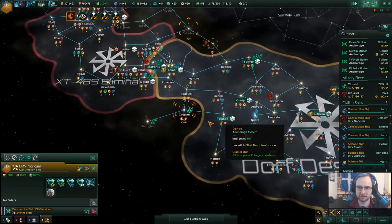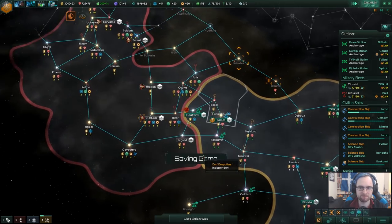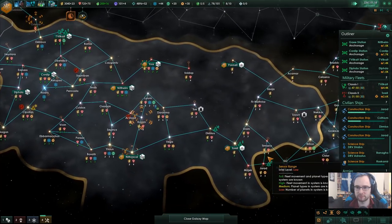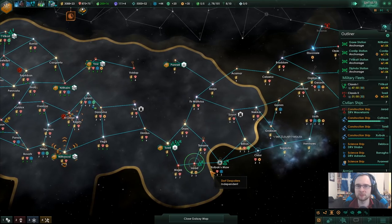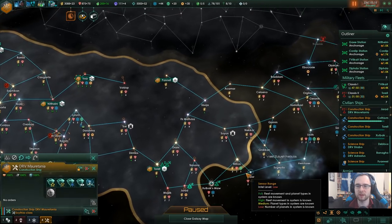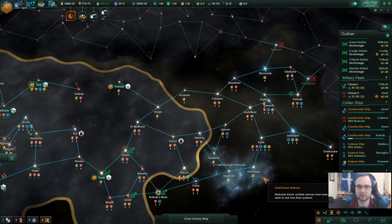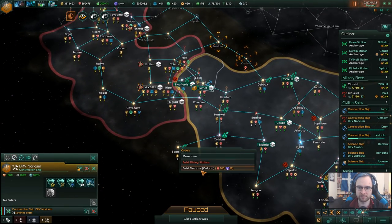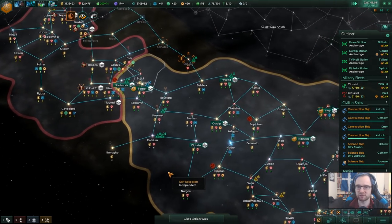Influence is too good, way too good. Construction complete. That's some pretty quick expansion there.